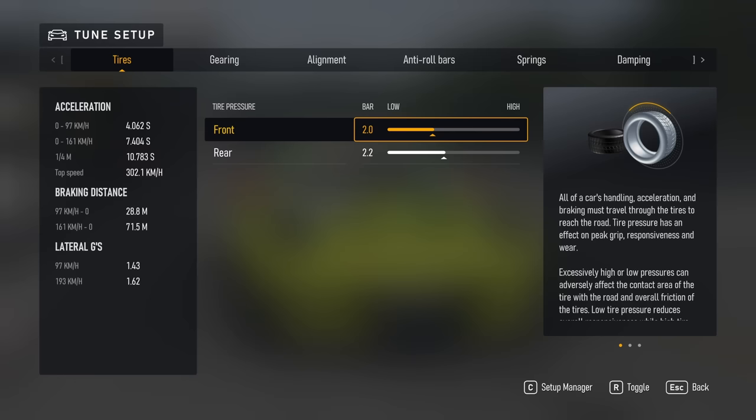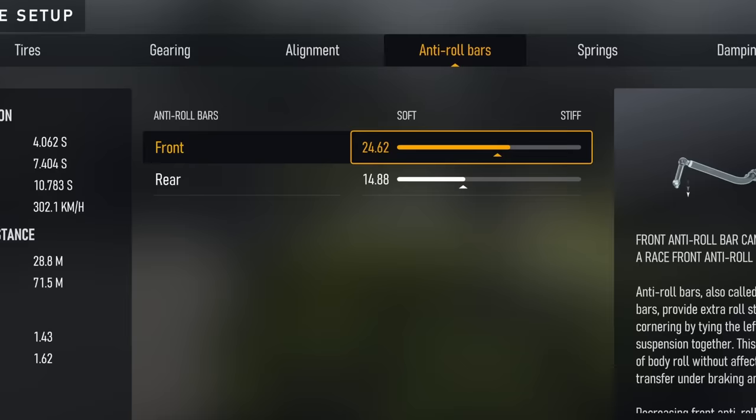Back at the setup menu, we have to remember that Forza Motorsport is a cutting-edge simulator with 48 times more realism, so we have to make our adjustments carefully, just like we would in real life. To that end, we'll begin by going to the anti-roll bars and completely maxing both of them out.